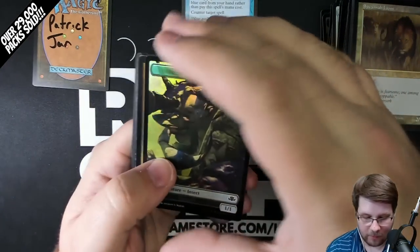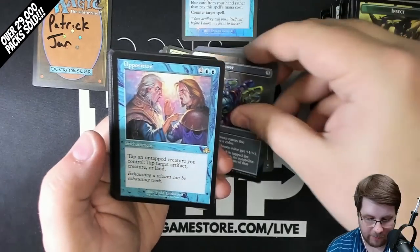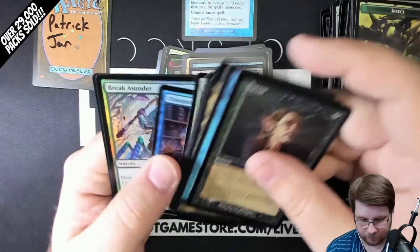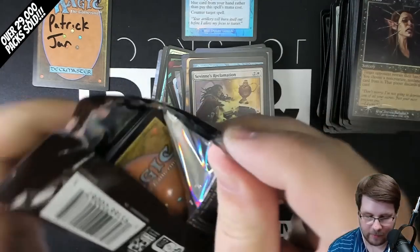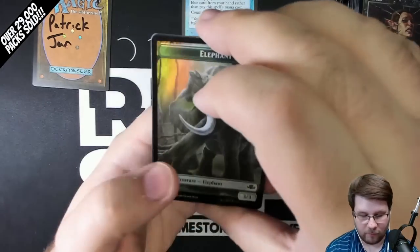Three packs left including this one. Urza's Blueprints Old Border Rare, Gauntlet of Power Borderless, Opposition Old Border, and Foil Savines Reclamation. If y'all are ever in the Noblesville or Indianapolis area, Moonshot Game Store in Downtown Noblesville — WPN Premium Store, great place for packs, singles, play, and hangout. We'd love to have you.